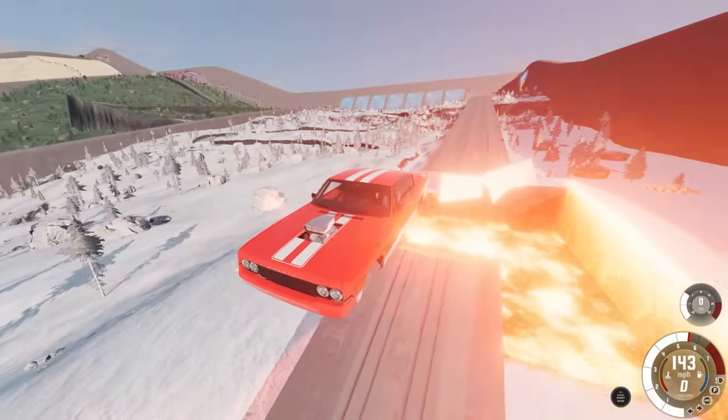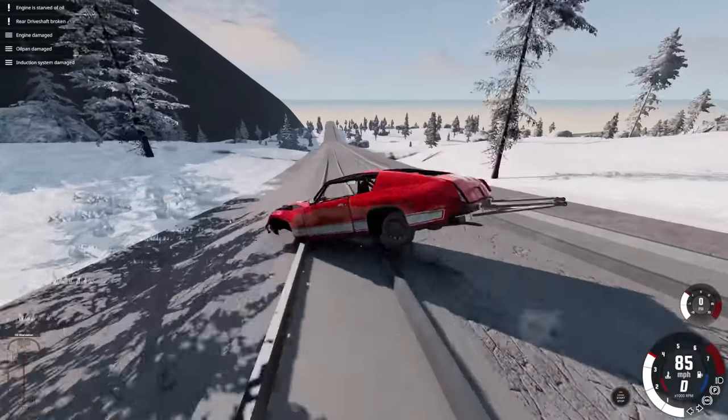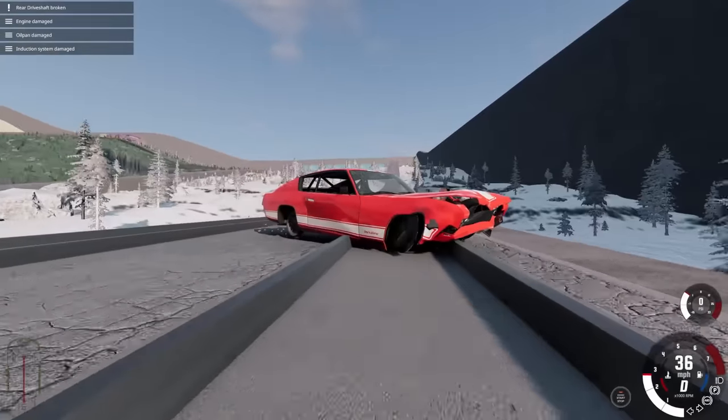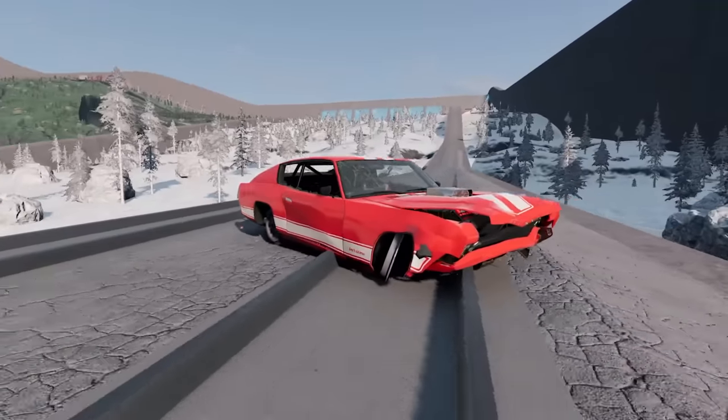We've absolutely just sent it and cleared the lava quite a lot. Can we land on the track again? That would be so cool, though such a difficult thing to achieve. I can pretty much put train wheels on any vehicle I want, which is just absolutely insane.